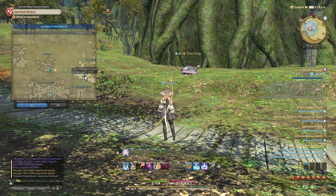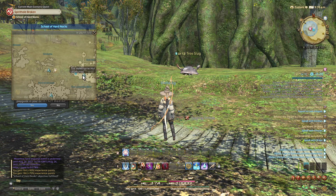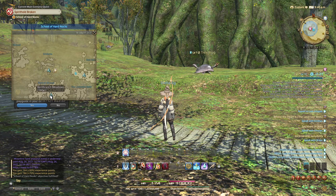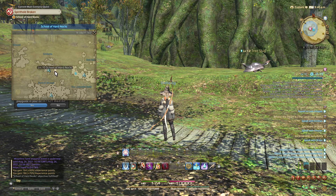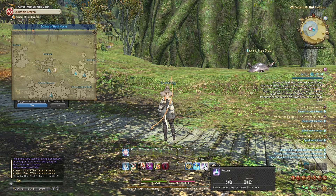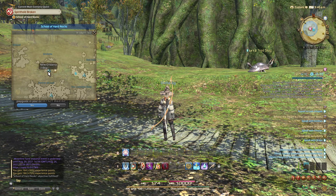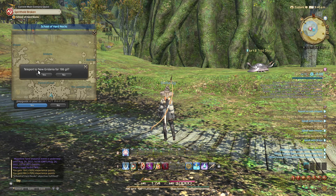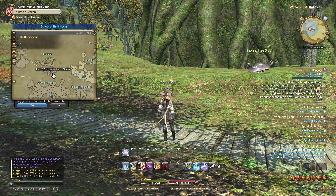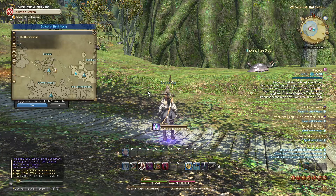These waypoints are unattuned — I cannot port to them yet because I haven't tuned myself. Whereas that one I can, and that one I can. So for example I have to come here at New Grenadier. I can return with the actual Aetheryte stone or I can teleport to New Grenadier, but you have to pay 160 gil. So I'm going to say no to that and port there, but you can do that in an emergency if you really need to go.